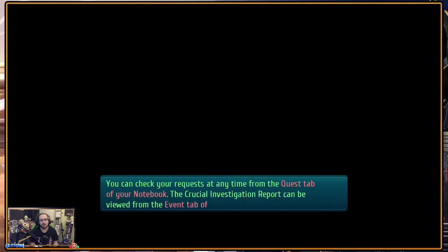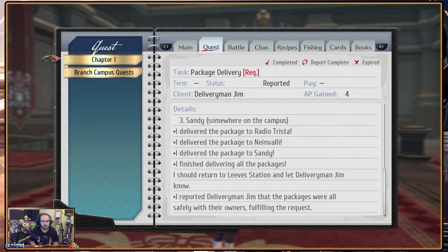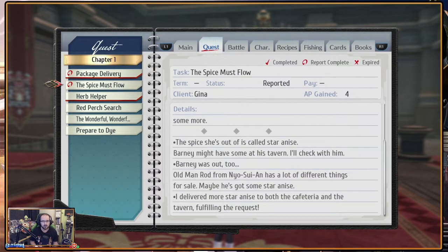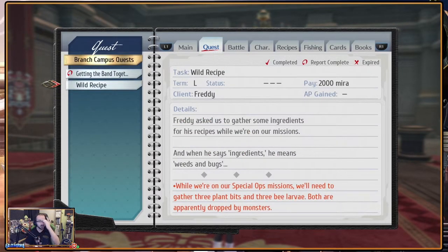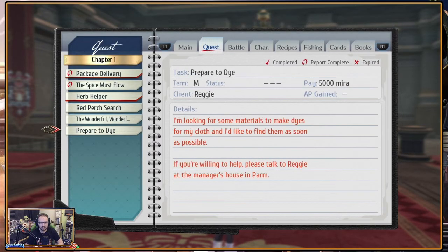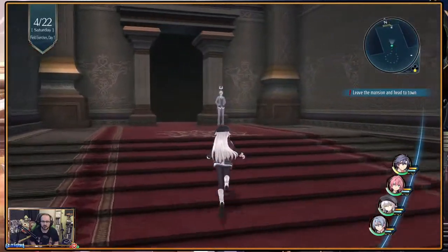They check the quest tab in the notebook - the crucial investigation report can be viewed from the event tab of the item menu. Some quests are already complete and reported. Branch campus quests are a separate category. Short-term ones need to be done first - there appear to be time-based ordering requirements for which tasks to complete.